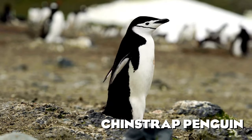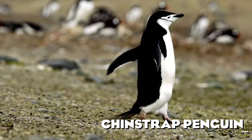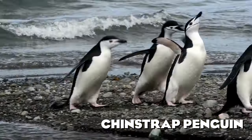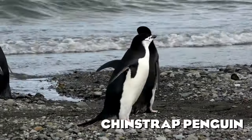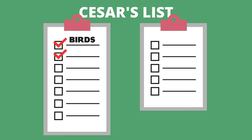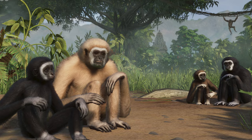Last but not least when it comes to birds, here we have the Chinstrap Penguin. Its name comes from the narrow black band under its head that makes it look like it's wearing a black helmet. This is another penguin besides the Rockhopper that I would really love to see in Planet Zoo. I wasn't that lucky when it came to predicting the additions of primates, as only the Lar Gibbon from my last list has been added.